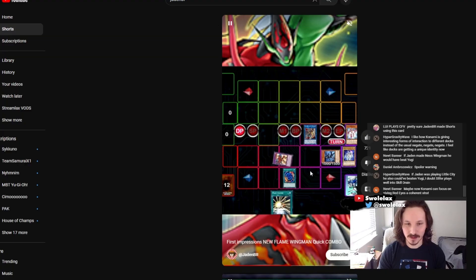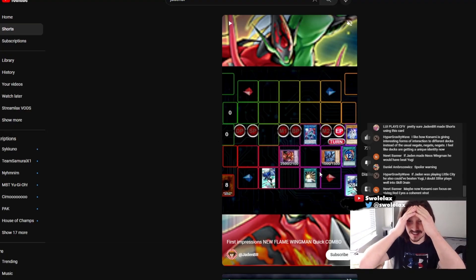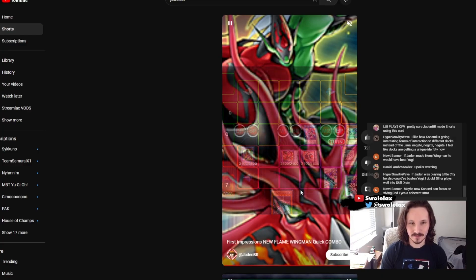Then you go Polymerization, go for Sunrise. Miracle Fusion — you can do this with Miracle Fusion too. Summon Neos Wingman. Summon our Flame Scorcher. Scorcher searches Favorite Contact. Go for two, tag out — hand loop, get Destiny HERO Plasma. You can get DPE because it's a Level 6. That's super sick. Jaden's deck got cracked: Dark Law, DPE, Miracle Fusion set, add Spirit of Neos, go for Favorite Contact, shuffle back two, go for Shining Neos Wingman — and that's a pop. That was absolutely crazy.